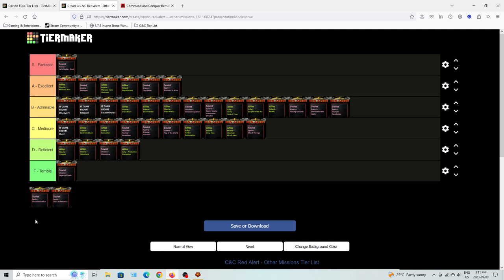Situation Critical has you use subs to blow up power plants that power Tesla coils for a rogue Soviet base. After that, you get Volkov and a Scientist, whose goal is to infiltrate a nuclear compound in the middle of the island and turn off nuclear missiles that the rogue faction is planning to launch. You have a timeline to do this all within. It's an interesting idea but very bland overall — I'd say deficient, lacking the elements that make it great.